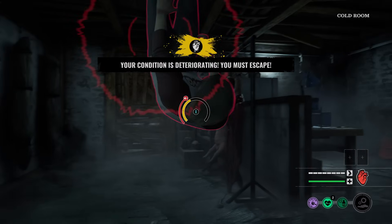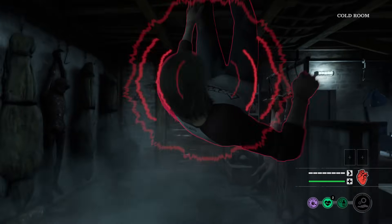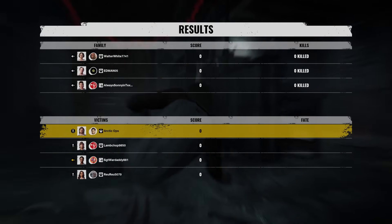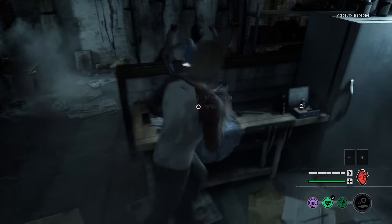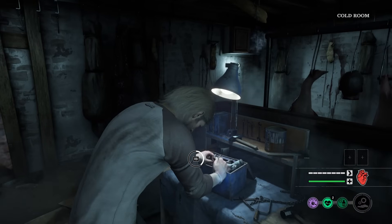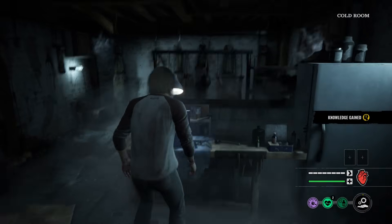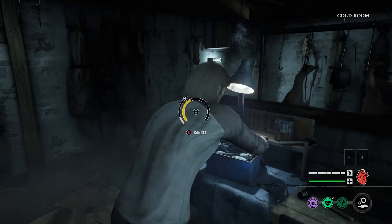Here we go, Game 2. Rocking the red shirt on Danny Boy. We're on the family house map, in the cold room. Who are we going up against? Nancy, Cook, and Johnny. No Leatherface! So let's try not to make any noise so we can stay safely in the basement as long as possible — unless the family members wake up Grandpa with blood, then they're able to enter the basement.